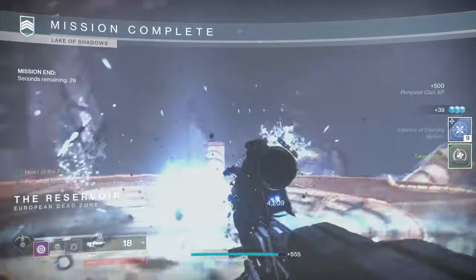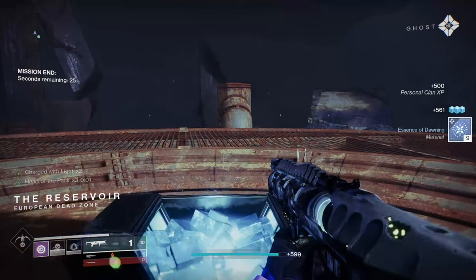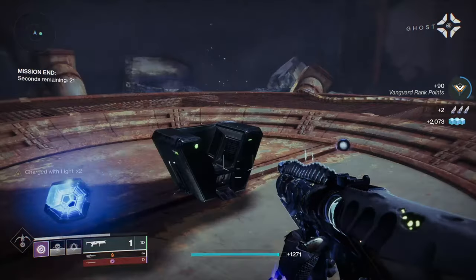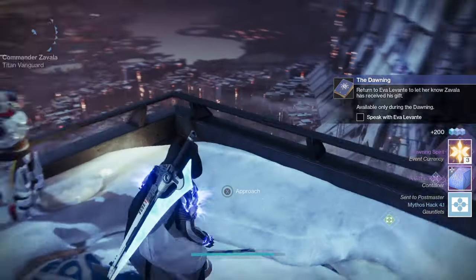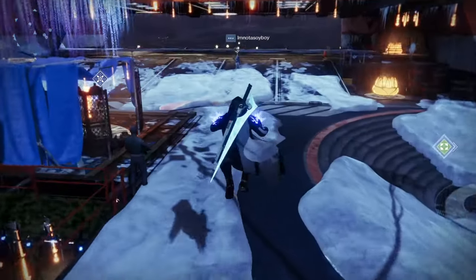Another method is through the nightmare hunts. You can do the nightmare hunts on the lowest difficulty and you'll get 5 Dawning Essence per run. If you do the nightmare hunt for gold you'll be able to complete it a lot faster. You should be able to complete nightmare hunts in around 3 minutes on the lowest difficulty.